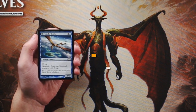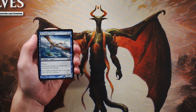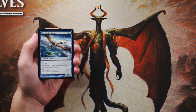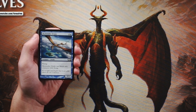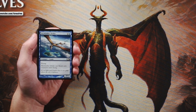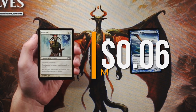Our first card is Skywinder Drake. It is a 3/1 for two and a blue, and it has flying. It can only block creatures with flying as well. The fact that it can only block creatures with flying is not that big of a drawback. The idea is that you play this on turn three and hopefully you're swinging in for some evasive damage. I don't mind that it can only block flyers — it's a perfectly reasonable three-drop, hopefully not our first pick but could definitely be a decent one.